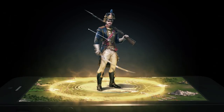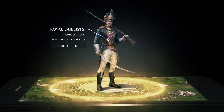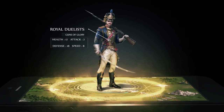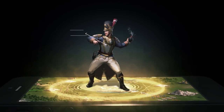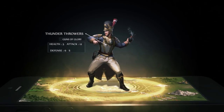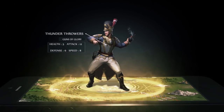Royal Duelists are the new tier 11 infantry with a defense increase against light cavalry. They have stronger defense and health than tier 10 infantry. Thunder Throwers are the new tier 11 Grenadier with an attack increase against musketeers. They have a stronger attack than tier 10 riflemen.